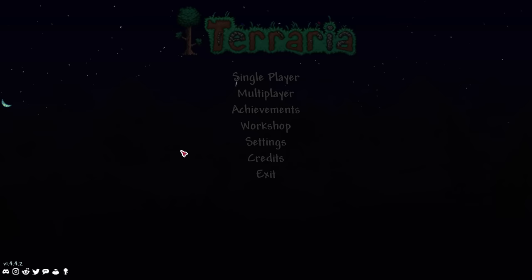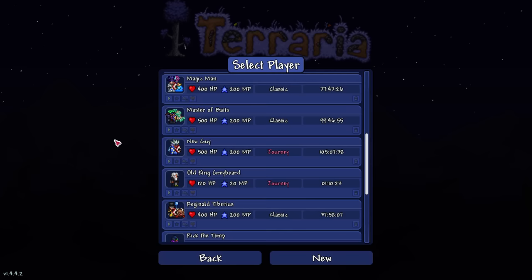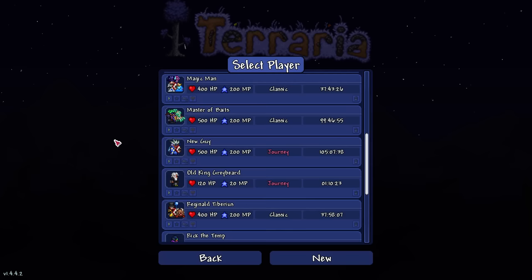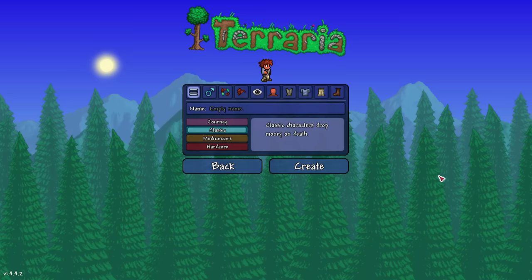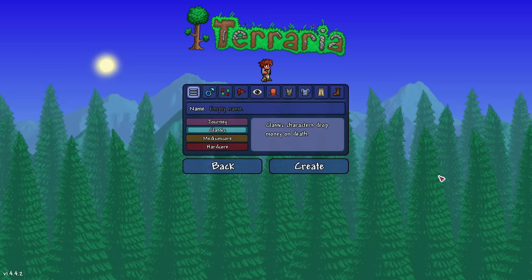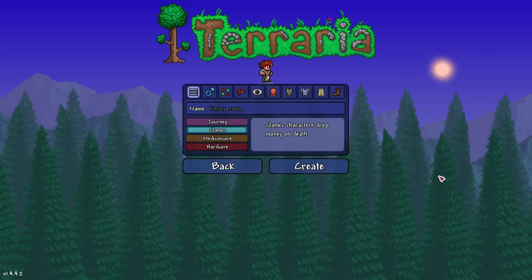First, some of the most basic stuff: creating your player character and creating a world. Terraria has two separate difficulty settings for both the character and the world. The normal character difficulty levels are Classic, Medium Core, and Hard Core. Classic characters keep all their stuff when they die, except they lose some money. Medium Core characters drop equipment in addition to money when they die, but they can come back to retrieve it and still respawn. Hardcore characters are like a roguelike — if a hardcore character dies, it's permanent. Game over.